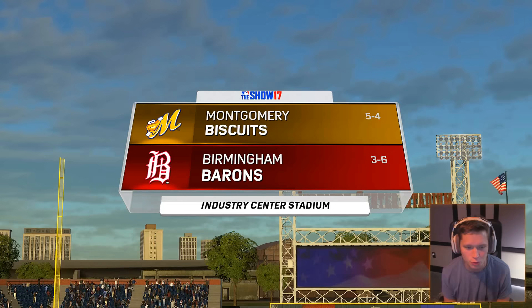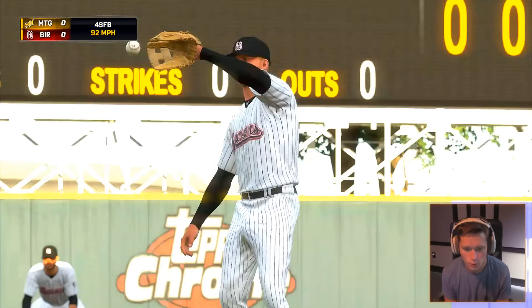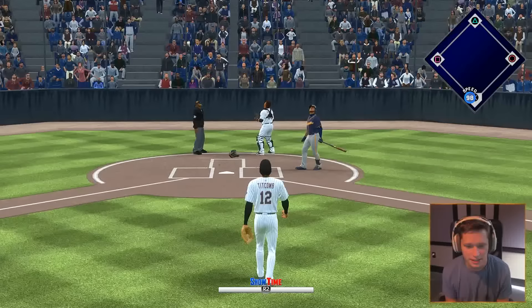Here we go guys. Birmingham Barons are 3-6, we're going up against the Montgomery Biscuits who are 5-4. We're going to change that up today. Coco Titcom is coming up, he's got a 1-0 record. Let's see if we can get defeated here. It's way down the dirt — nice, there we go. We're going to go up high, pop him up baby. Easy! Three pitches, no base. We got it.